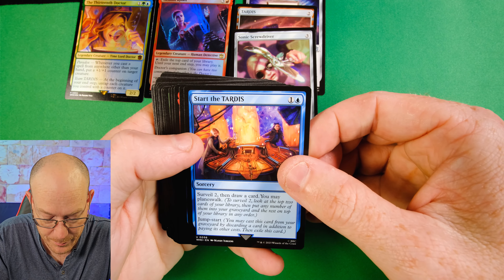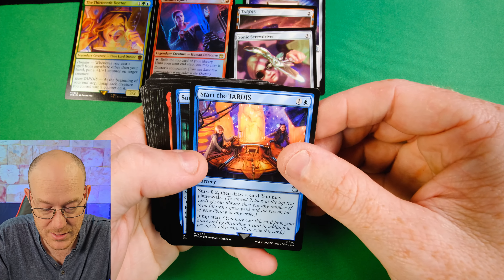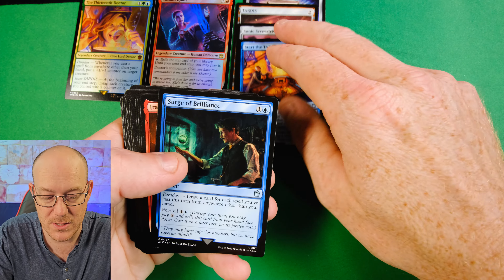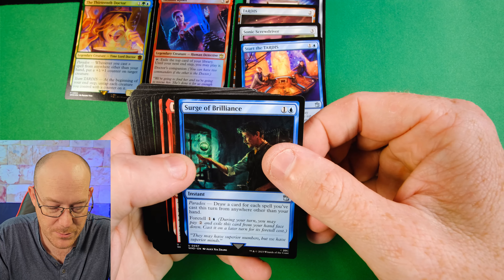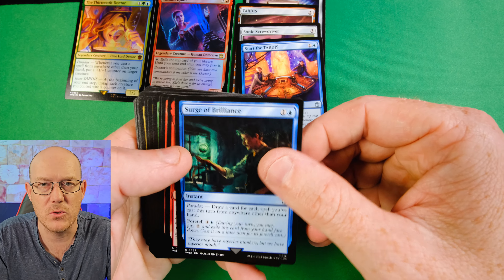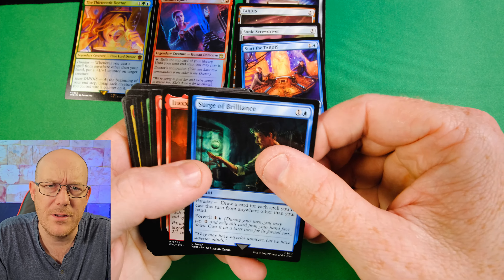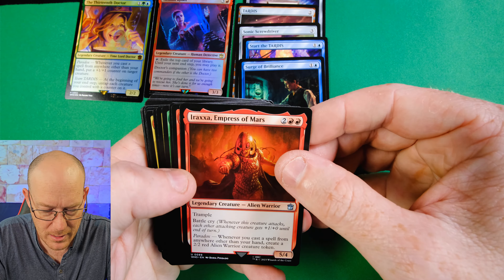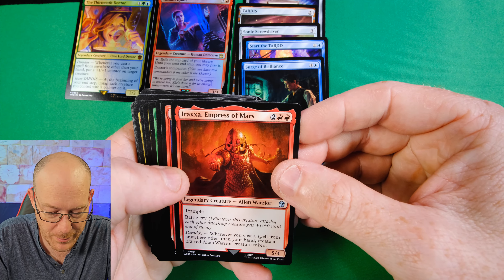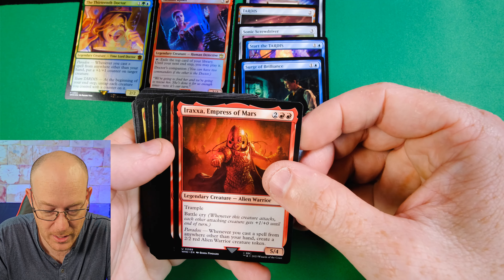Psychic Paper probably gives can't be blocked, but it's not very synergistic. The TARDIS is really good because it gives you Cascade, which can work really well. Sonic Screwdriver is not too bad, not too great. Then we have Start the TARDIS: you surveil two and draw a card, then Planeswalk. It has Jumpstart, so you can cast it from your graveyard by discarding a card, then exile it. The Planeswalk is not as impactful in Commander unless you're specifically playing that. Surge of Brilliance draws a card for each spell you've cast this turn from anywhere other than your hand - interesting with Flashback or Cascade effects - and it's also got Foretell.